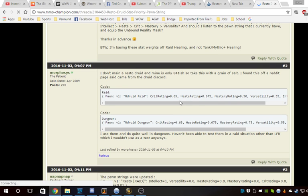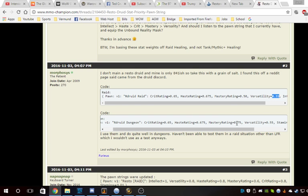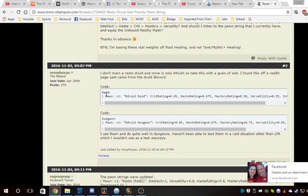In general, I like haste then crit. But the reason there are two different stat priority sets is that in a raid you spread your HoTs more evenly across the raid — it's shallow but broad. In a five-man you stack HoTs on top of each other, making more use of mastery, so mastery becomes more important than crit. That's the nice thing about this — you set up these profiles. For raid healing: haste rating is 0.675, crit just under that, mastery is 0.5, versatility 0.55. For dungeons: crit and mastery are a little more valuable — mastery at 0.75.